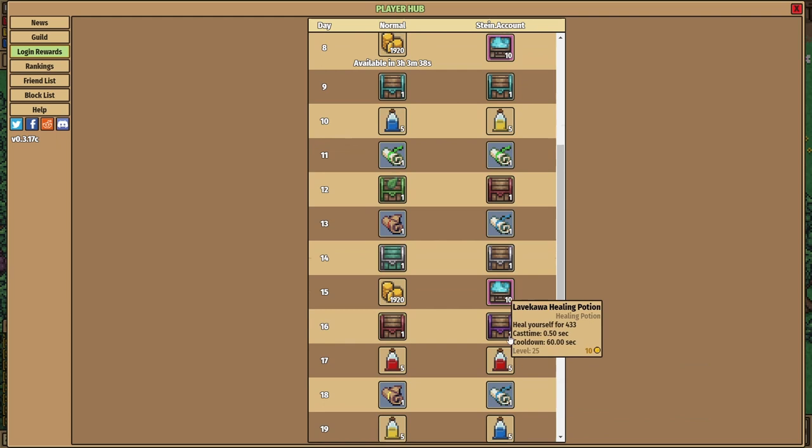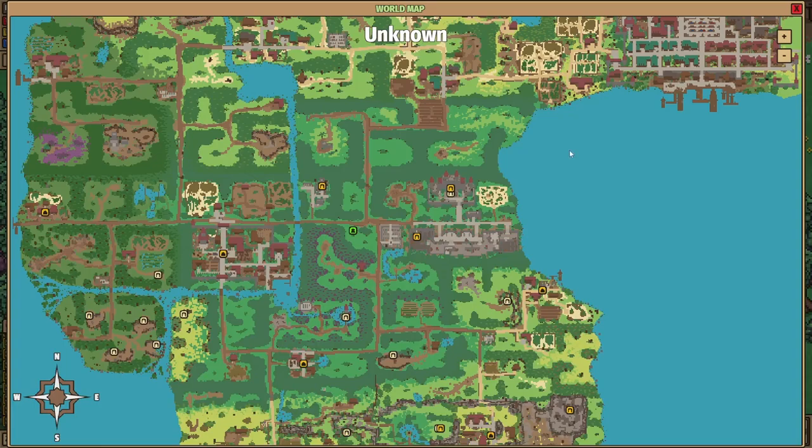If you have a Stein account, you can get a whole bunch of extra rewards. If you want to see how to unlock these daily logins, do check out my video on the update, but you need to head down into Farshore and go into the house where the Armorsmith and Weaponsmith are, and you can find more details there.